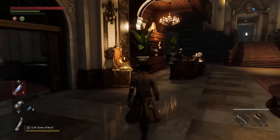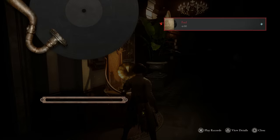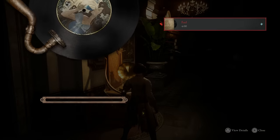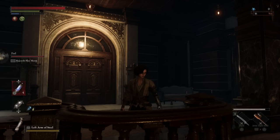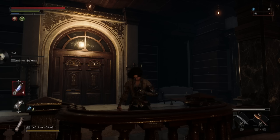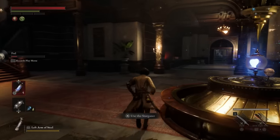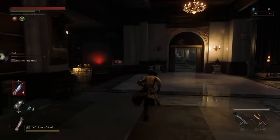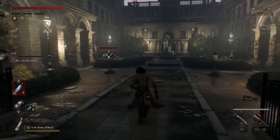One major gameplay mechanic that influences the outcome of your ending is your humanity, and one thing that affects it is the gramophone. Here you can play music you've acquired throughout your journey — and aside from just being really good, the music affects your character. Whenever you finish listening to a song for the first time, you'll get a message that says 'your springs are reacting.' Depending on whether you want to remain more of a puppet or become a real boy, you won't want to forget about the music. You do have to listen to the full song to gain the effect, but you can step away and go about other business in the hotel — you just can't travel from the stargazer before the song ends.